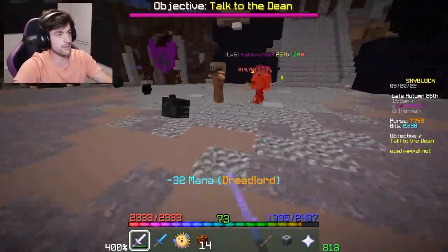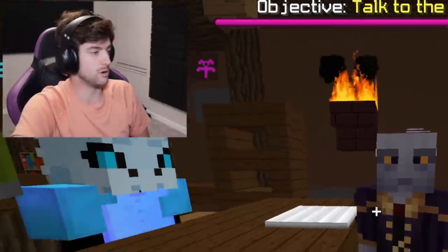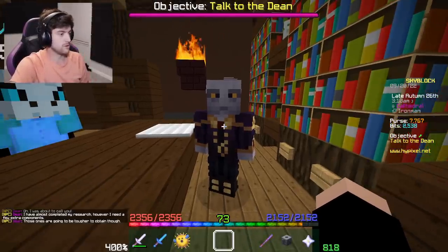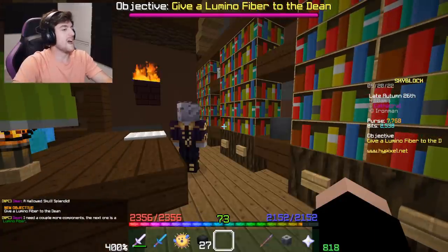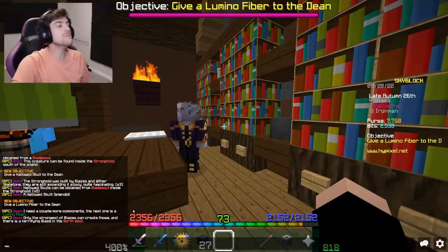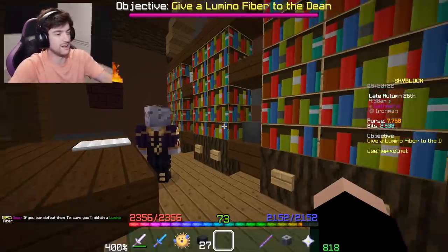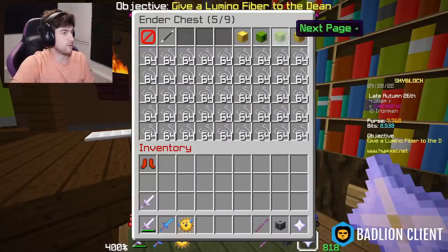You are a much more formidable foe than the first day - are you healing? I have almost completed my research, however I need a few extra components. These are going to be tougher to obtain. The next one is a lumino fiber - only the strongest of blazes can create those, and there is a terrifying blaze in the northwest. If you can defeat them, you'll obtain a lumino fiber.